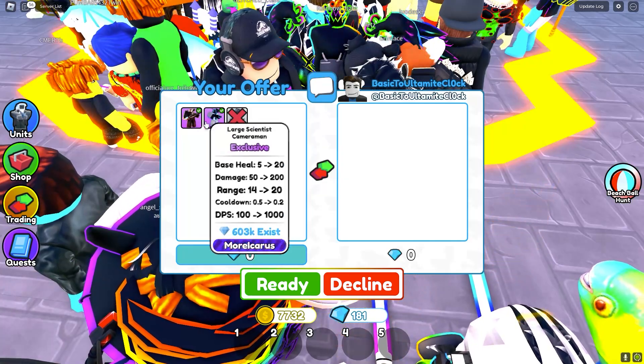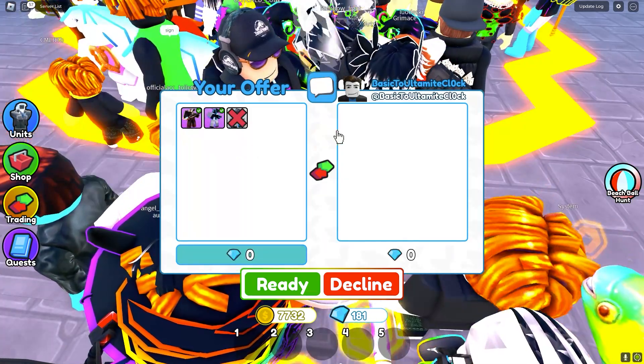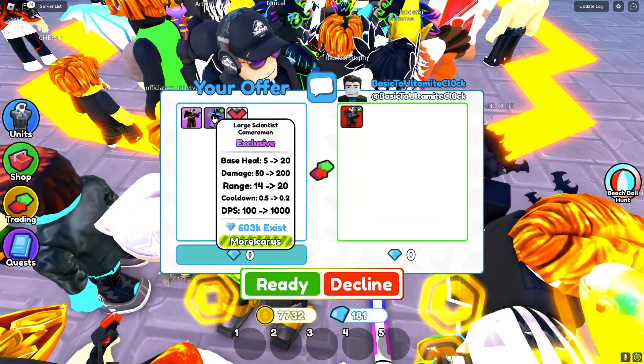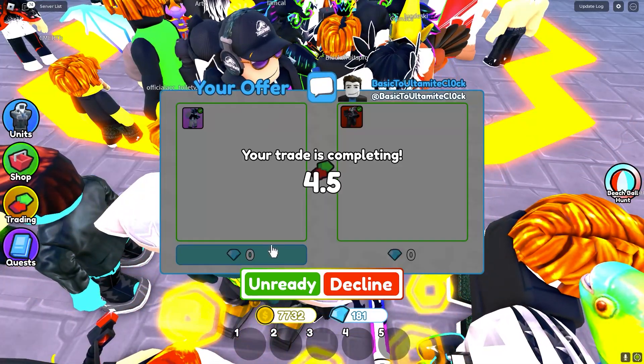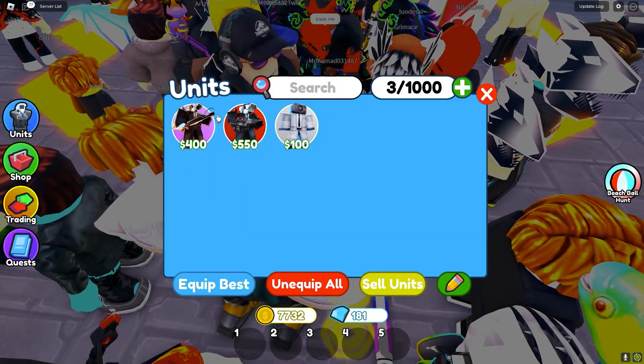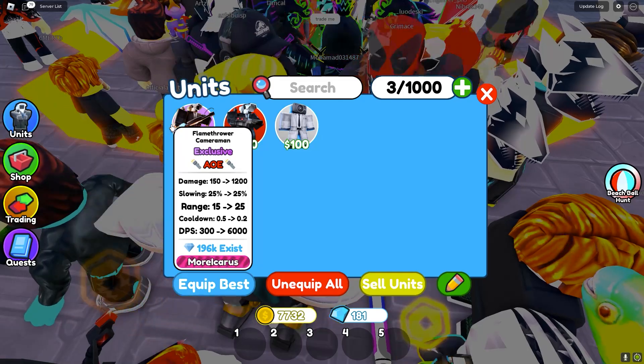Now we're in the next trade. We're going to place down these two signed exclusives and see if they want to offer for any of them. They put down a red lens cameraman, and I've offered just the large signed cameraman. I'm not sure which one's worth more, but it is a mythic, so I will do this trade. Now we have a mythic and an exclusive, so we'll get that signed and see if anybody wants to offer for these two units.